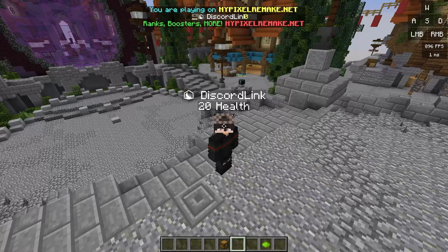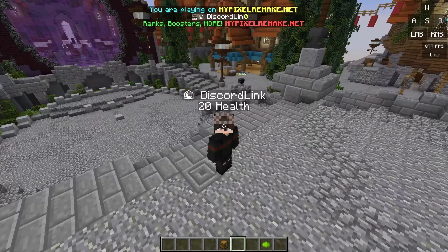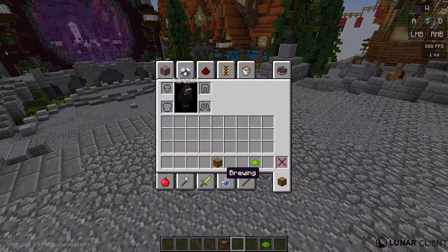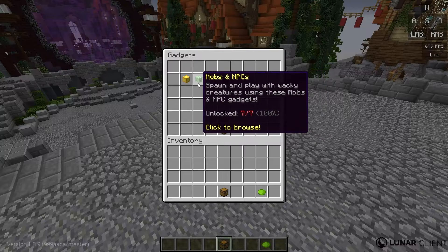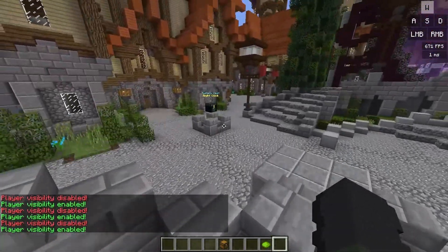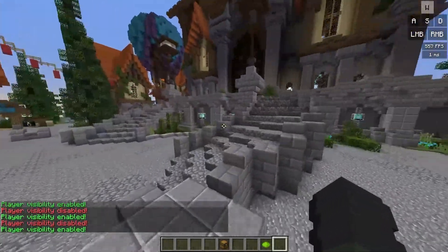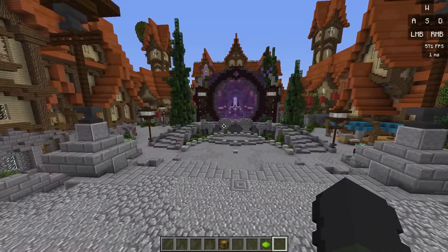In episode one we created the tab list, as you guys can see right there. Today in this episode we are going to be creating the owner rank, so my name will turn from white to owner — red, just like Hypixel. We also created the collectibles menu, the player visibility item, and the mystery vault in episode one.